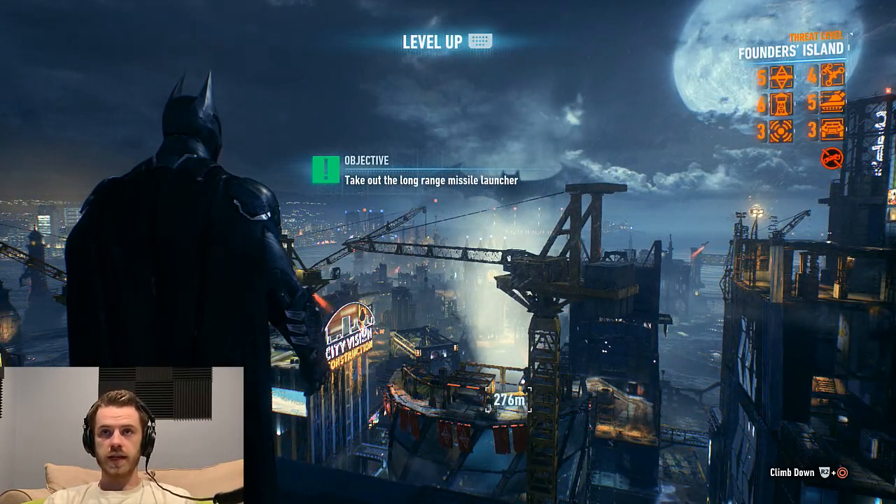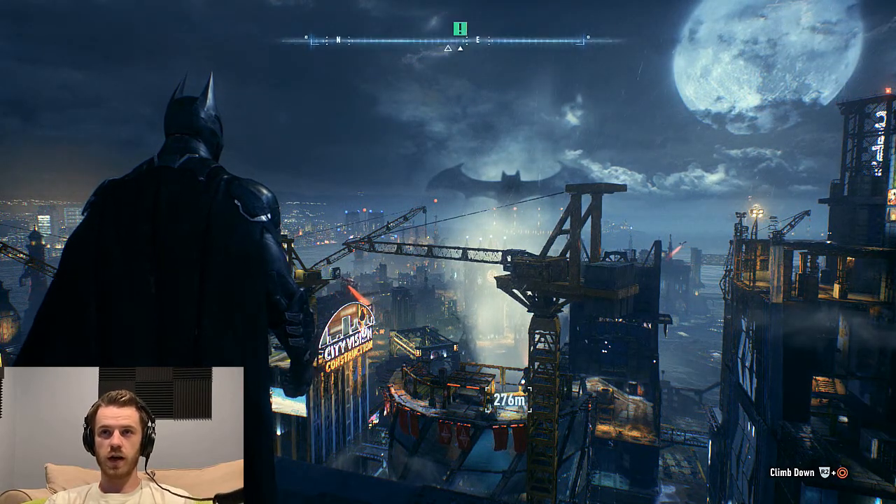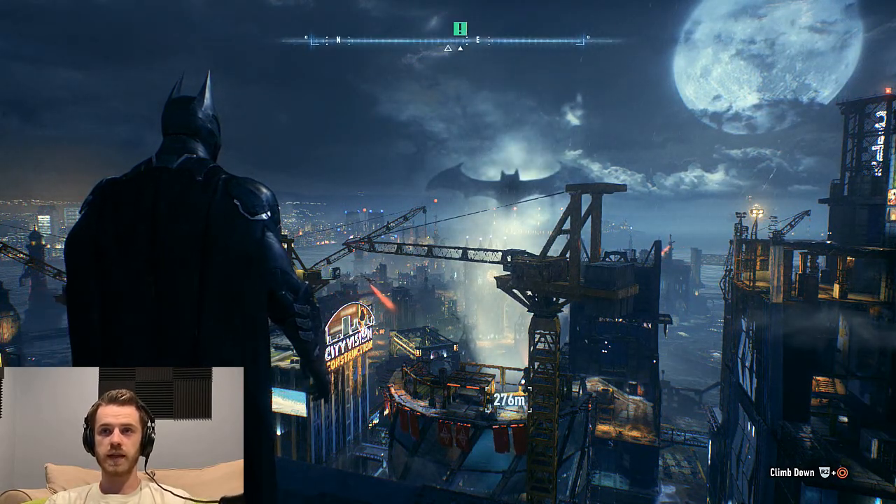So right now what we need to do is we need to take out the long-range missile launcher so that the Batmobile can search for the Cloudburst on Founders Island. So let's do that.